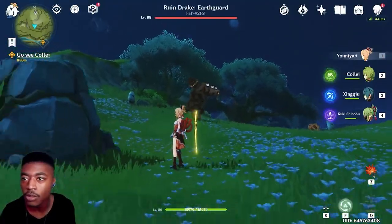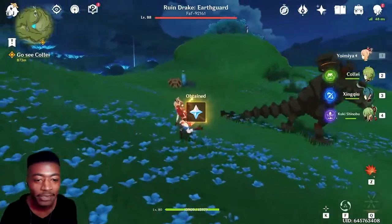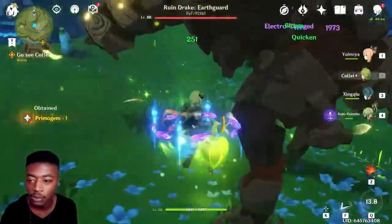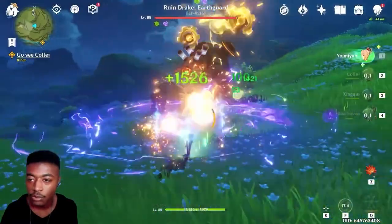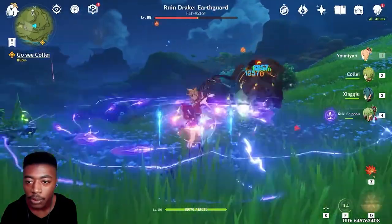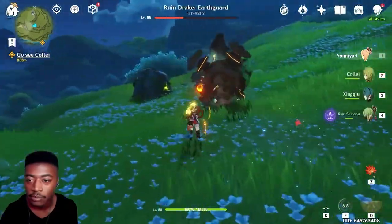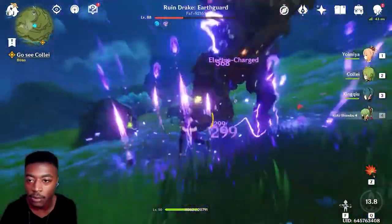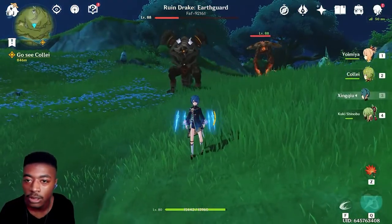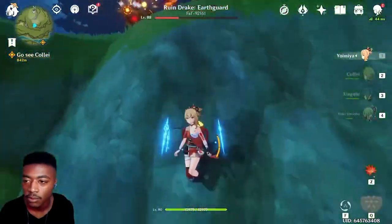Ruin Drinker, Earth Guard — oh god. Oh, more fun! Spread, Burning, Vaporize, Bloom — Burning. Hamper, what? Oh — down. Let me see what it actually does though. Go into his tail — oops.